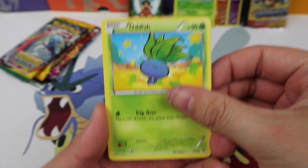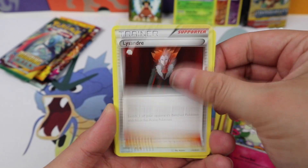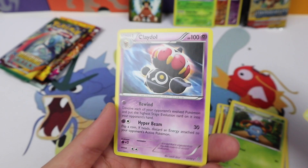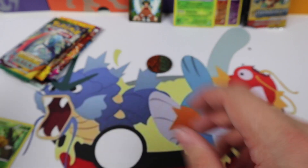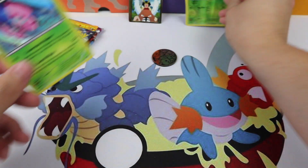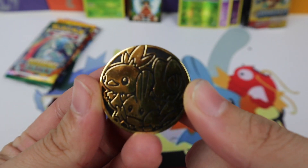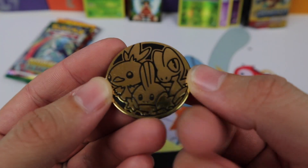Ancient Origins gives us Oddish, Ralts, Golurk, Quagsire, Cottonee, Lysandre, a Vaporeon, Gloom, Combee, and a Claydol. And we don't want to forget the coin — we got a starter coin featuring Torchic, Treecko, and Mudkip.